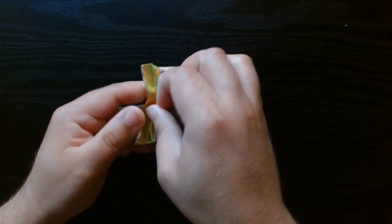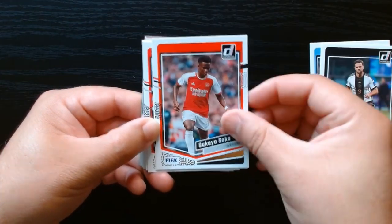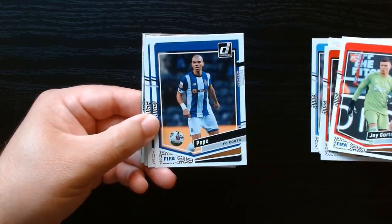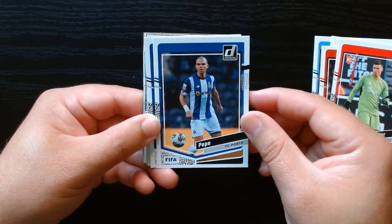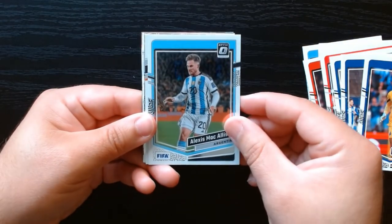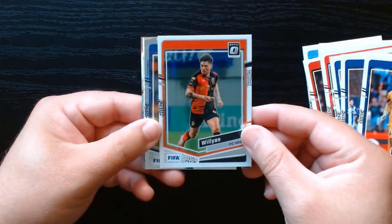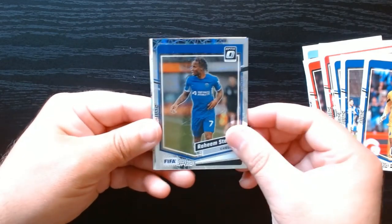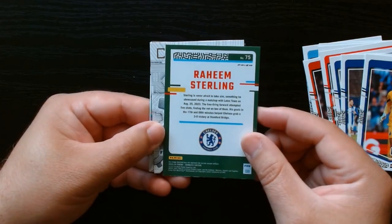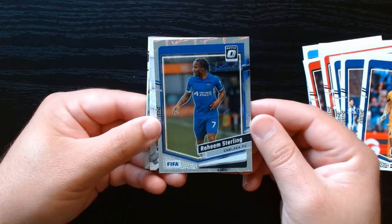Next to last pack. Here we go. Foden. Let's go through these — Pepe, hey he's back playing in Portugal, nice. Galeno. Diego Costa. Let's see our optics — McAllister and William. Raheem Sterling — I don't remember what these inserts are called, I always get them in every set but I don't remember the actual name. But it's always a nice insert, and we'll take a Raheem Sterling.